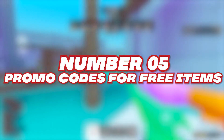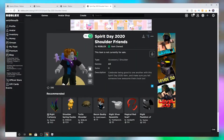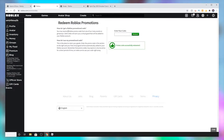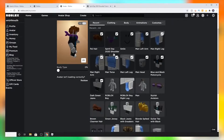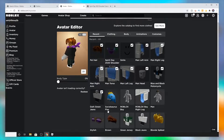Number 5: Promo Codes for Free Items. Before getting into the free Robux codes, I must emphasize how beneficial promo codes that give away free items could get. Basically, you end up getting stuff for free instead of Robux. But in the end, that only saves up the amount you would have otherwise spent on those items. So take them as an alternative way of saving up on Robux money, which would end up saving you tons.